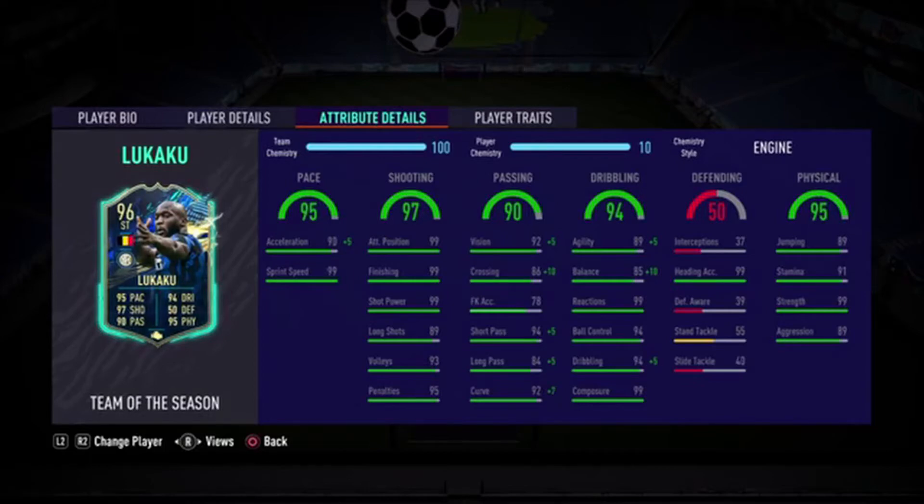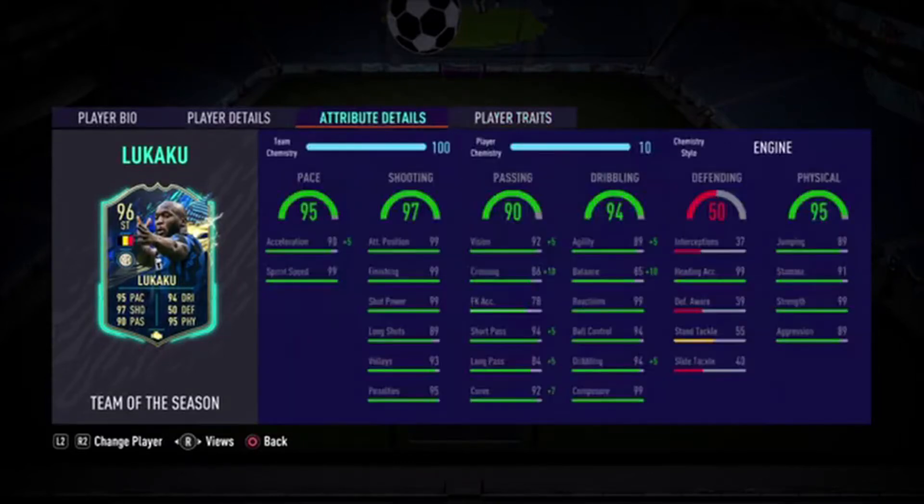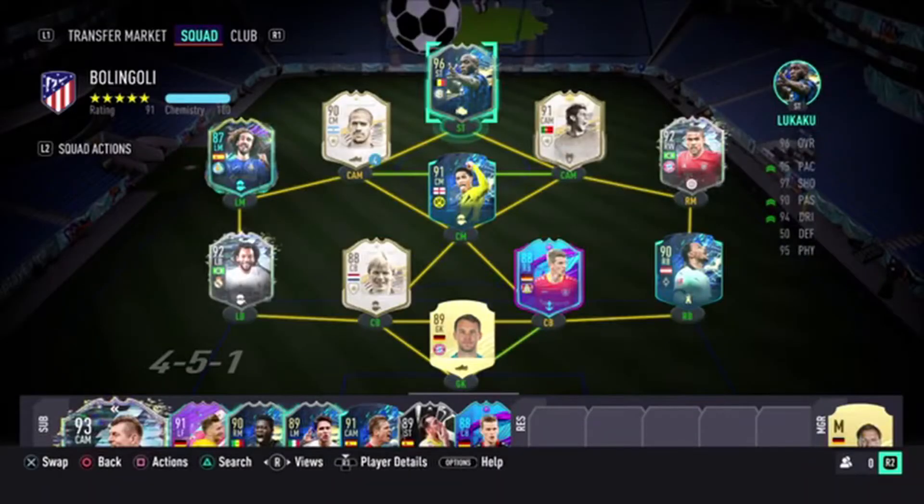On his dribbling, outside of the 89 agility and 85 balance, he has 99 reactions, 94 ball control, 94 dribbling, and 99 composure. In terms of physical stats, he's got 89 jumping paired with 99 for heading accuracy, and he has the Power Header trait. He also has 91 stamina, 99 strength, and 89 for aggression — very, very nice stuff.